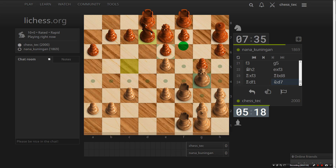Rook f6, knight takes rook, rook takes rook — the problem is a wretched check down here. My queen's got nowhere to go because this bishop's on an annoying square.